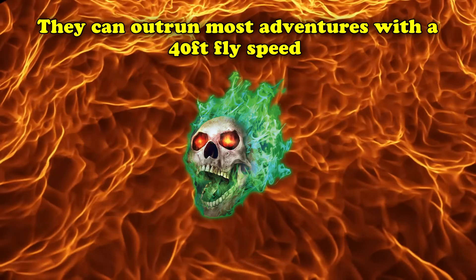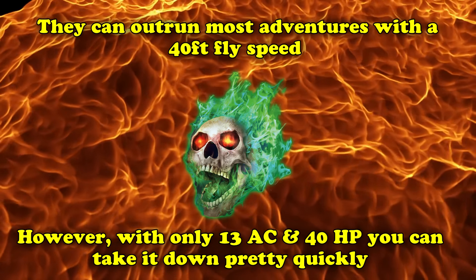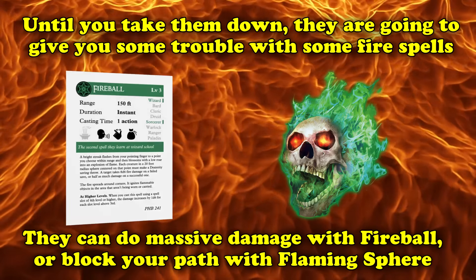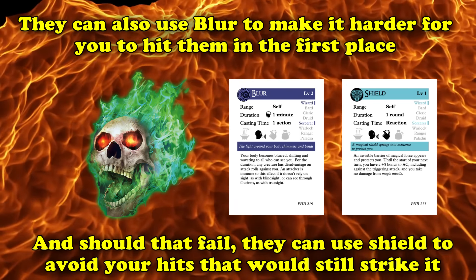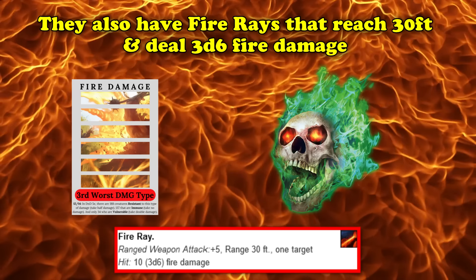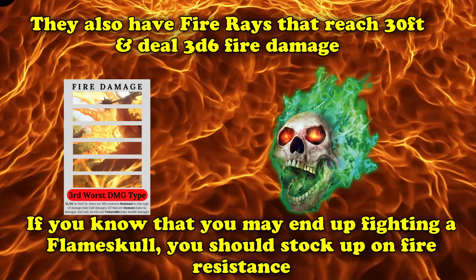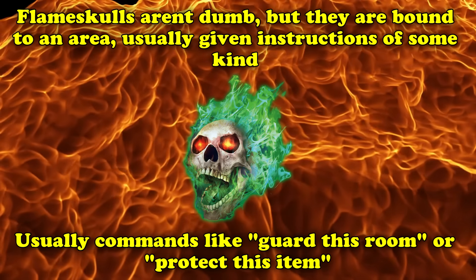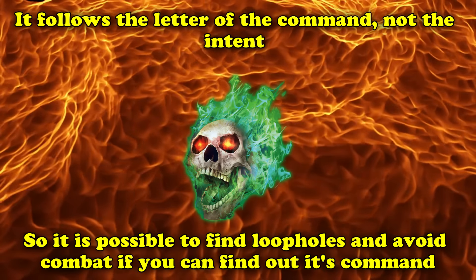This creature is relatively fast with a 40-foot fly speed, but it only has 13 AC and 40 HP, so once you pin it down and deal the right damage type, it goes down fast. Until then, it can cast fire-themed spells like Fireball for mass area damage, Flaming Sphere to block a corridor, Blur to make it harder to hit, or Shield to avoid hits. It also has two Fire Rays shooting about 30 feet for 3d6 fire damage each. Try to get fire resistance before encountering one. These creatures are bound to an area with specific instructions — like guarding a room or object — following commands to the letter, not the intent. So if you can figure out its command, you can avoid combat entirely.